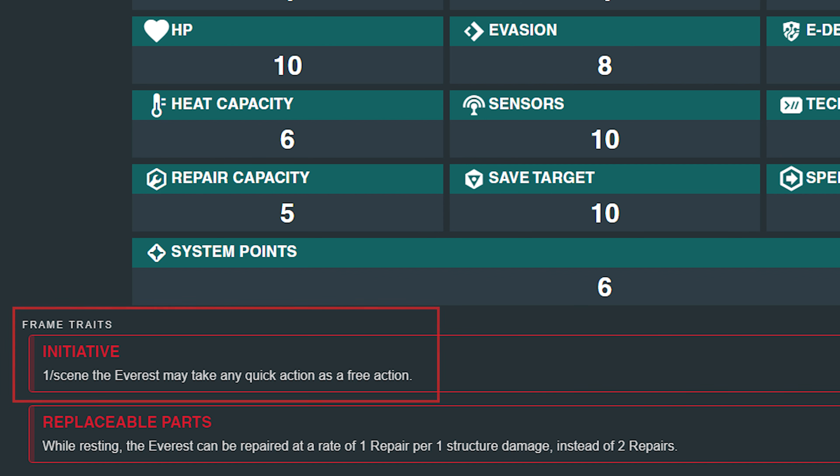Looking at the frame traits next — they're both really, really good. First is 'Initiative,' which is very unique. I think the Everest might be the only mech that has it. Initiative allows you to, once per scene, take any quick action as a free action. This lets you do something extra in a scene without using a core point or anything like that, so it's actually really good. For a once-per-scene trait it might feel limiting, but you never know when you just need to do something. The ability to take a quick action you've already taken before is really powerful, and if you use this trait very well, you can get a lot of benefit from the Everest.